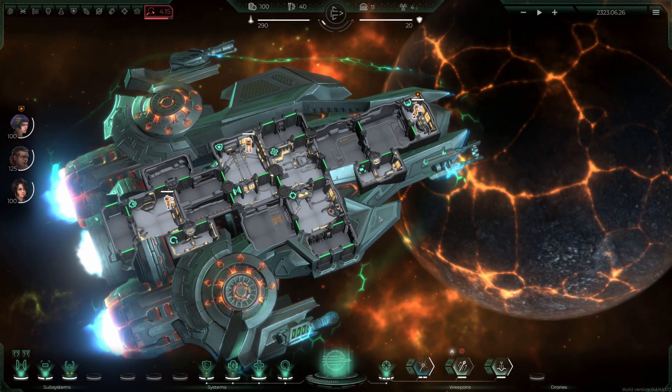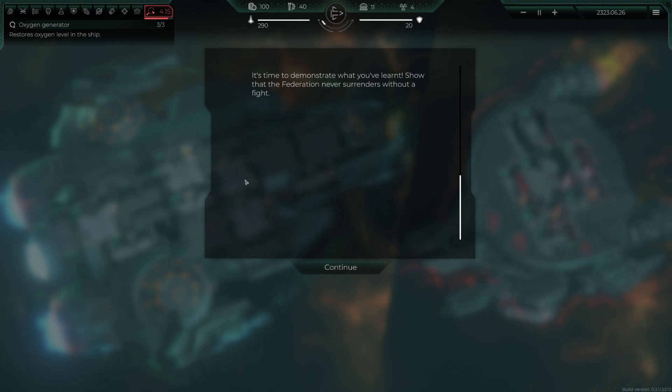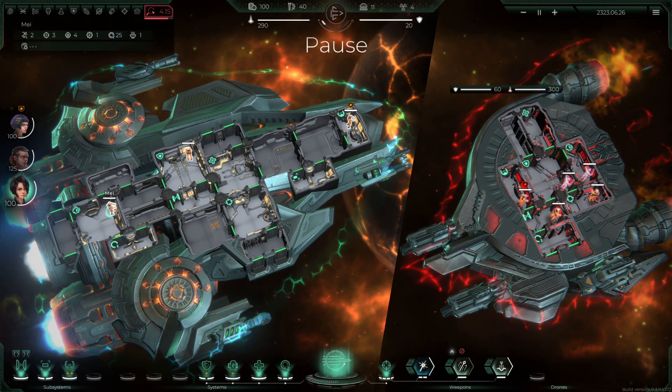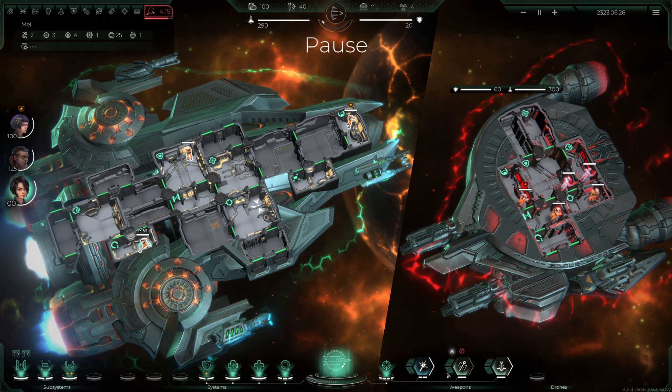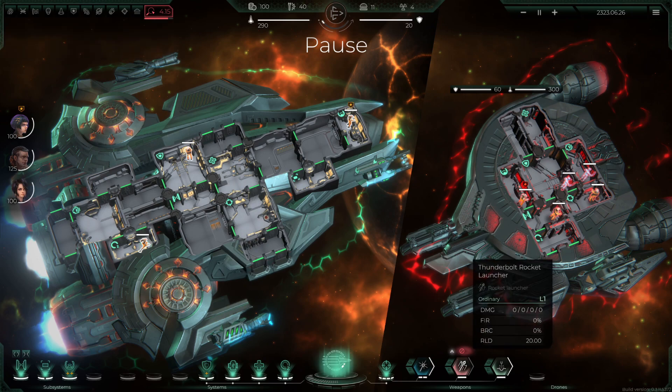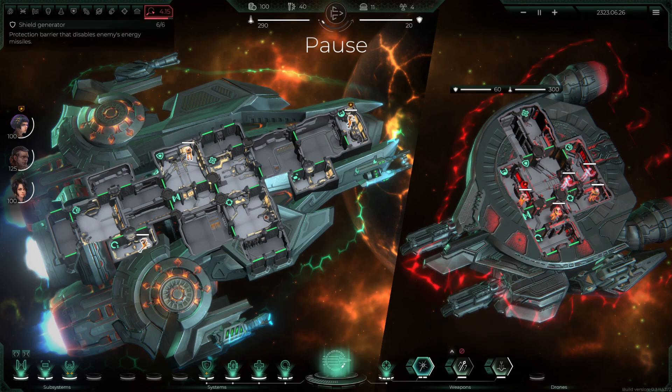Here we go — I almost feel I should get one of my crew onto the guns as well. It's time to demonstrate what you've learned — the Federation never surrenders without a fight. I'm going to pause and stick someone on the armory, because if it's like FTL, having a crew member there boosts performance. I've got someone on the shield and I'm putting someone on the guns. We've got multiple weapons now — a rocket launcher loading up and a laser gun.